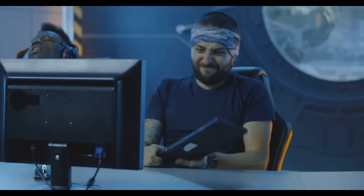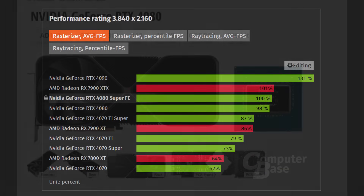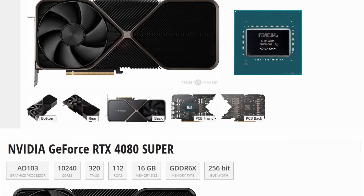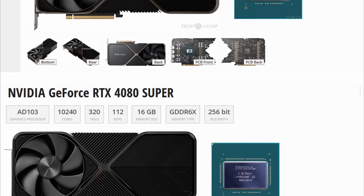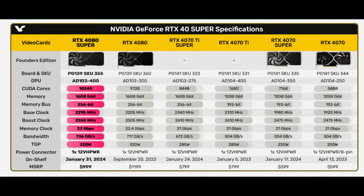The bad news is that when it came to benchmarks, the performance at best is around 2-3%. This should not have come as a shocker or surprise to anyone. We've known the specs of these cards for around 3-4 months since the leaks started to surface, and at the very beginning I had said the only card from the lineup offering somewhat of a considerable increase in performance is the RTX 4070 Super.